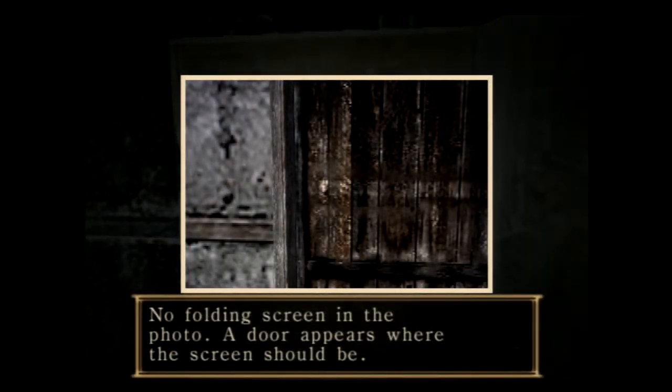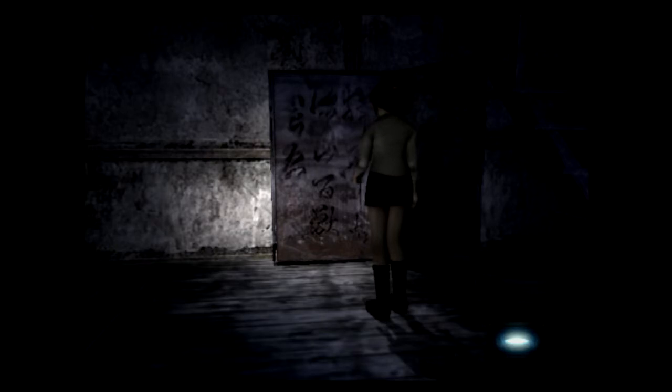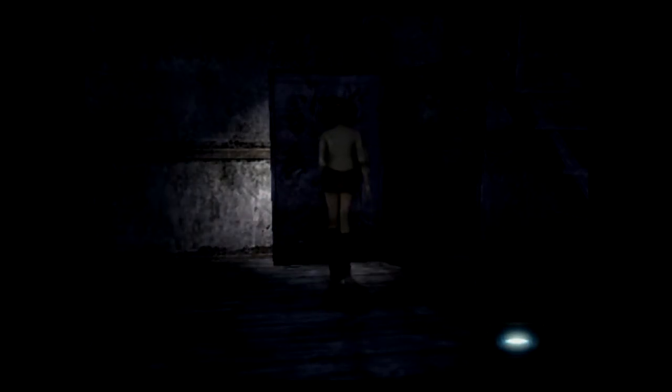Something here. In the photo there's no folding screen — a door appears where the screen should be. Does that mean I can go through this door?